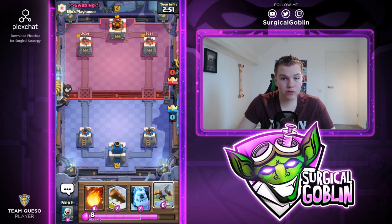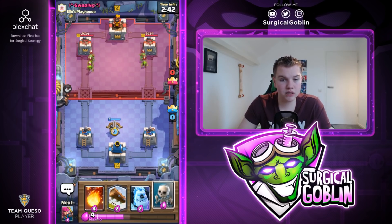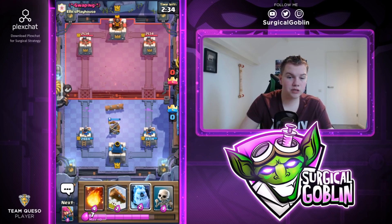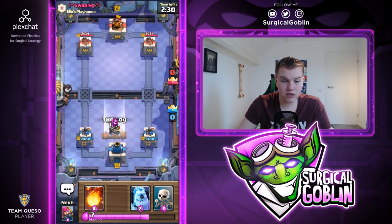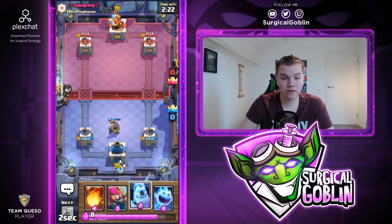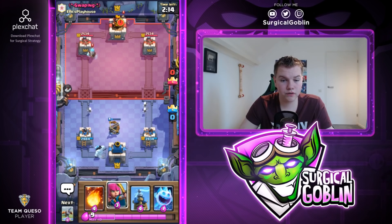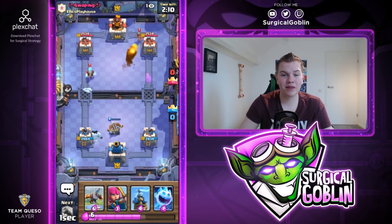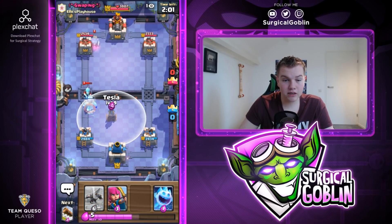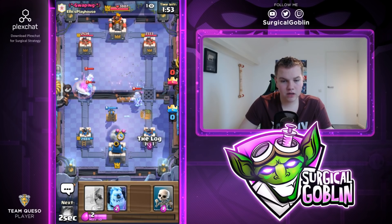We do start off with expo in our starting hand but I don't really like to start off with it as an opening play except if he drops a tank in the back. I'll go with a defensive expo because he's using goblin gang — most of the time it's either log bait or a mega knight setup. Could also be three musketeers but he threw his log so it might be log bait. I'll log his barrel — I'm actually defending the expo because it denies him from playing cards. He actually has ice wizard so this might be the royal ghost version without rocket. I'll fireball — I also hit the king tower.